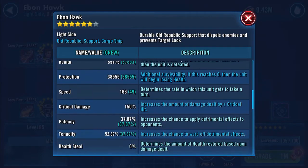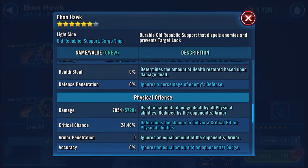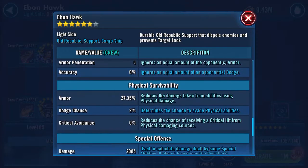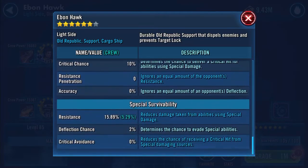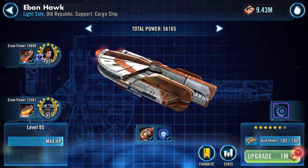166 speed. 37.87 potency. 52.87 tenacity. 7,854 on the basic damage. Everything else is fixed. Resistance is 15.89%, enhanced by 5.29%.